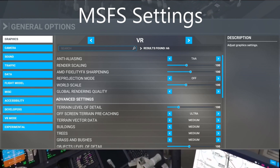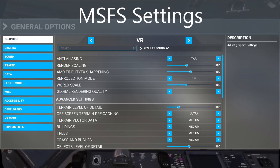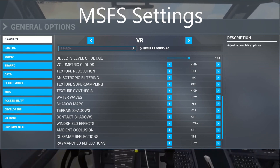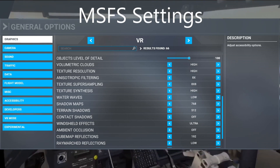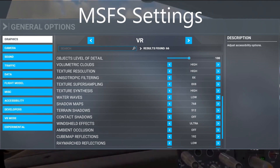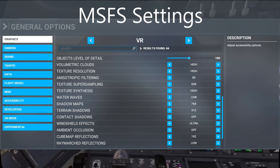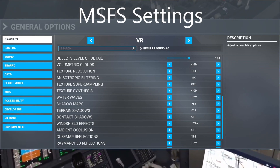Objects LOD is set to 100. Volumetric clouds are high — I can't tell the difference between high and ultra in VR and ultra hurts frames a bit too much for me. Texture resolution is high. Anisotropic filtering is 8x. Texture super sampling is 8x8. Texture synthesis is high. Water waves low. Shadow maps 768, terrain shadows 512, contact shadows off. Windshield effects are ultra — this is one of the settings you need to get reflections on the windscreen, which I prefer.